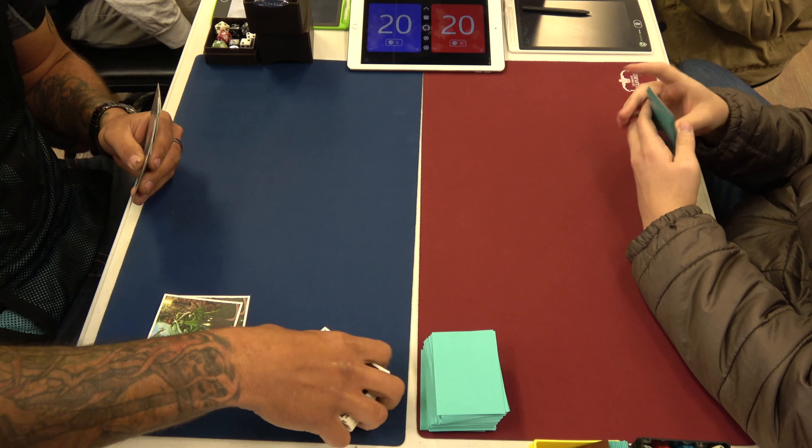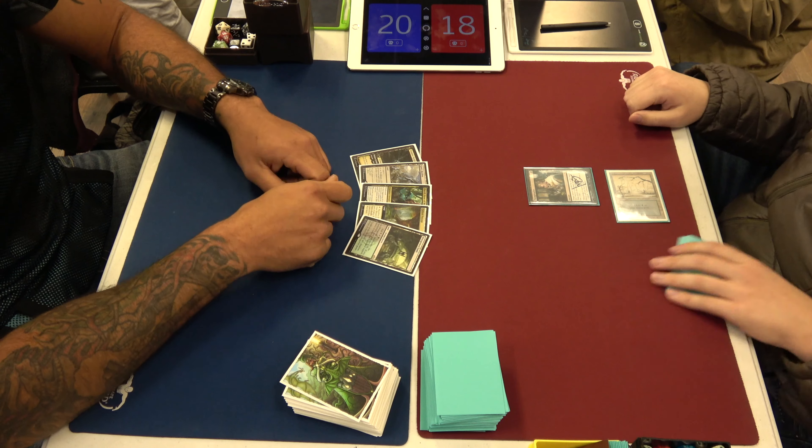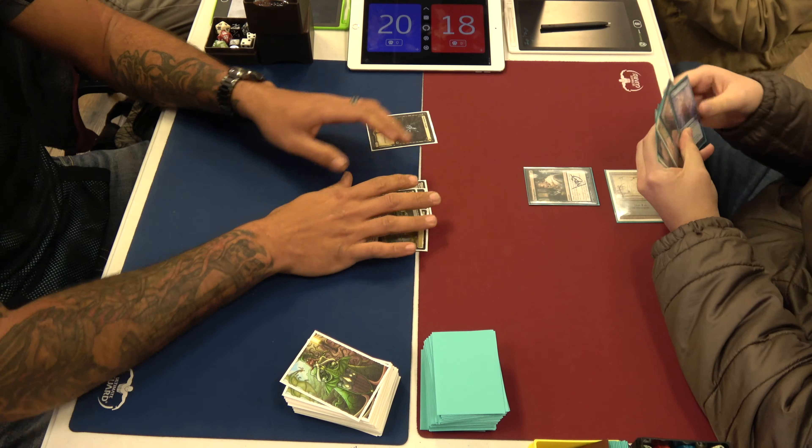Welcome back to Jamming Games. I am Steven, he is Wyatt. On our left today we've got Jake playing Green Black Poison — it's a Deathtouch deck. Moldify. We made fun of him for a long time, but it kind of turned into a real deck with Fynn.